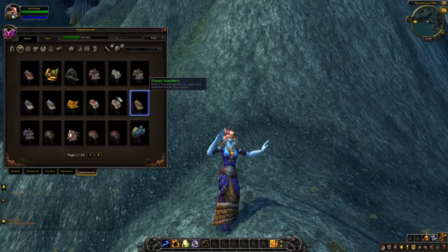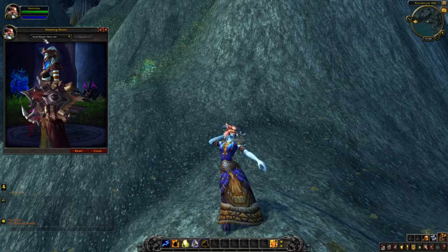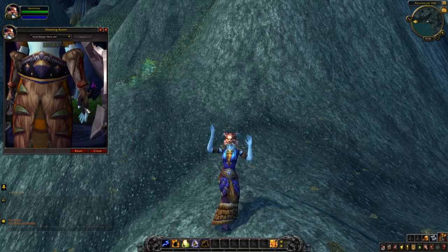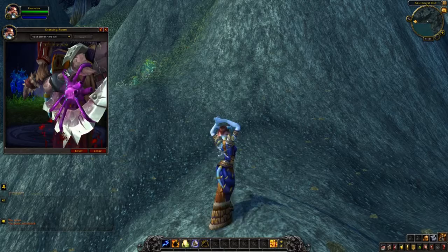Today we have this awesome set which took me a while to make — the Void Slayer Hero set. It's pretty damn badass. I didn't really think the clothes would actually match, but look at it — it does match with the fur. There's a nice little brownish in there, and you got a little purple to match with the belt, along with the purpleness that comes on the robe.